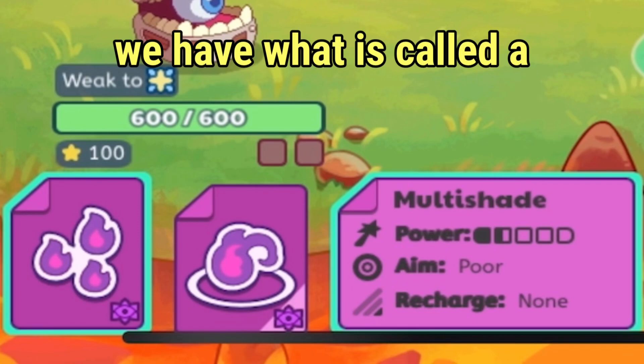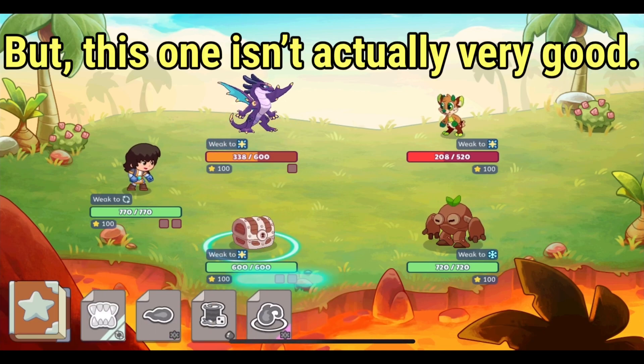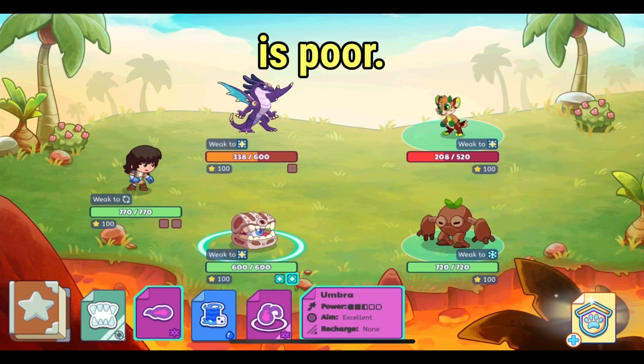As you can see here, we have what is called a triple spell. It will deal three attacks on the pet, but this one isn't actually very good. Its aim — which is the likelihood of it actually hitting the opponent — is poor.